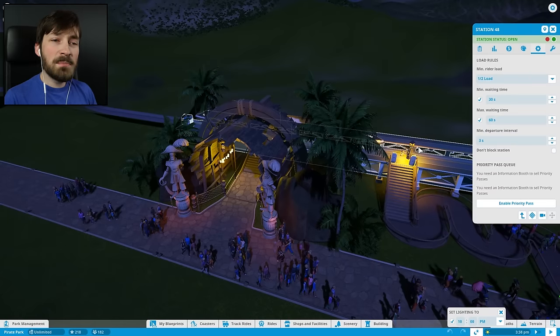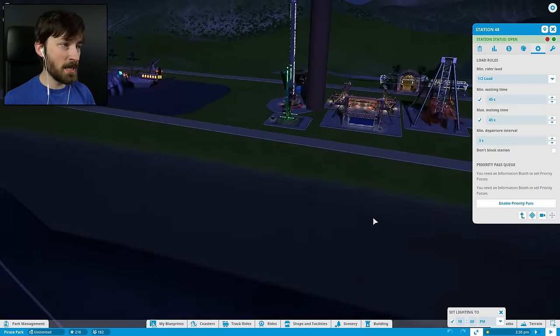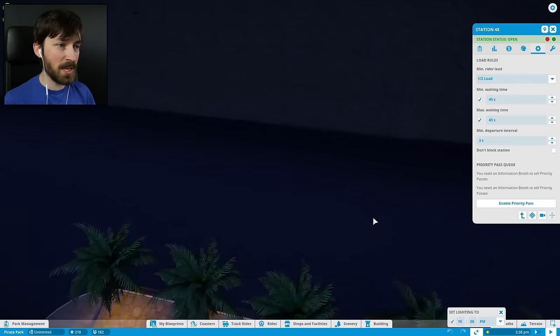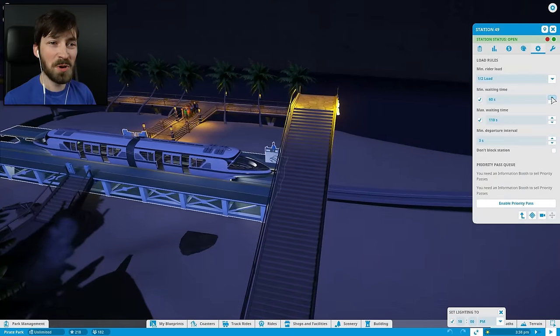One of the things you guys pointed out last time was that my monorail can be timed more efficiently. We had a minimum wait time of 30 seconds and a maximum of 60 seconds, which meant one could wait 30 seconds, the other could wait a minute, and then they'd bump into each other. So I'm going to make it 45 seconds minimum and maximum so they leave every 45 seconds no matter what and shouldn't ever meet. People will only ever have to wait 45 seconds for another monorail. The other one was even worse - 60 seconds and 110 seconds. That is probably why we were getting a lot of train booping.